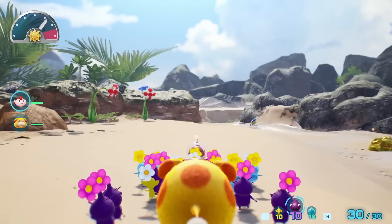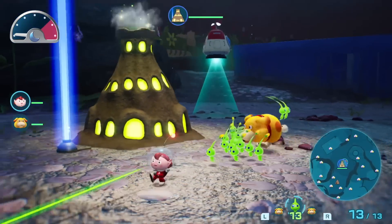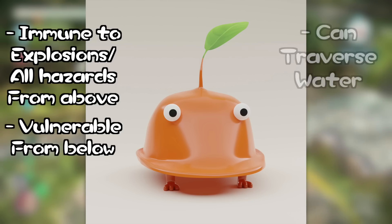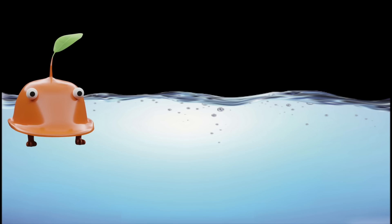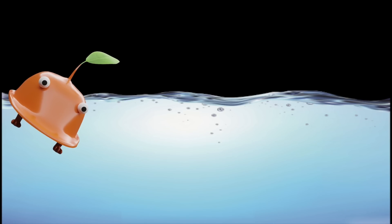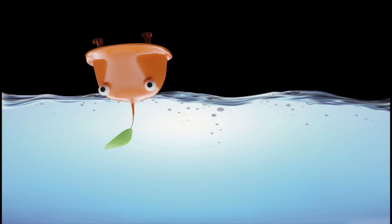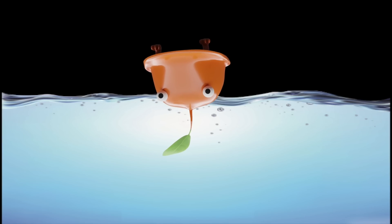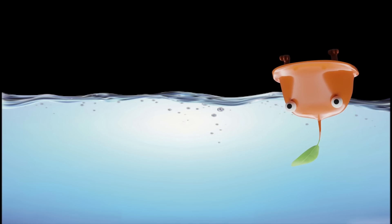The Shell Pikmin will still be very versatile, as they'll be able to withstand many different types of environments. A group of Shell Pikmin can even safely travel across water — if they come across a body of water deep enough, they'll jump in and float upside down on their backs, following the captain through the water using the Pikmin leaves on their heads as a sort of rudder to help them paddle and steer. How cute is that?